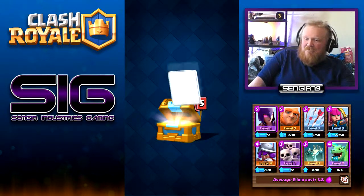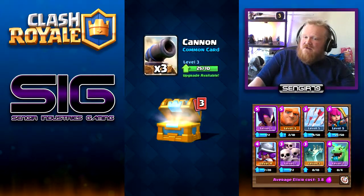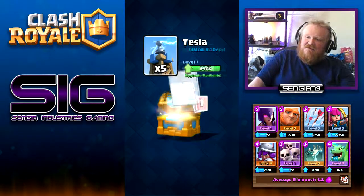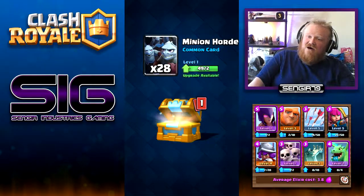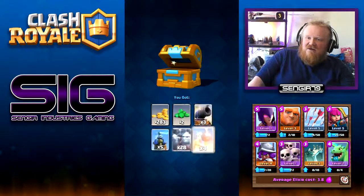Let's open this crown chest. We have gold, gems, some cannons, some teslas, lots of minion hordes, and some boom towers — not great but not terrible, that's fair enough.